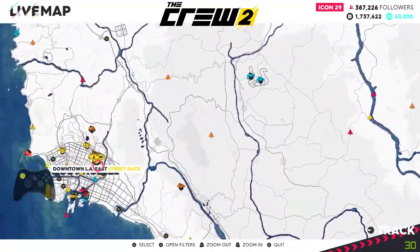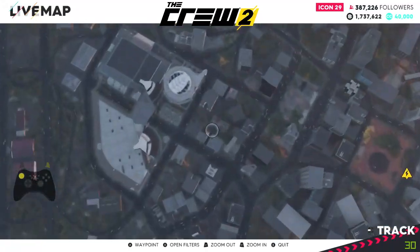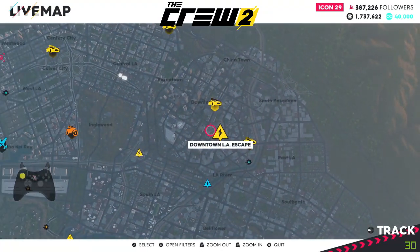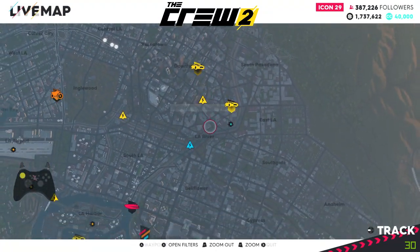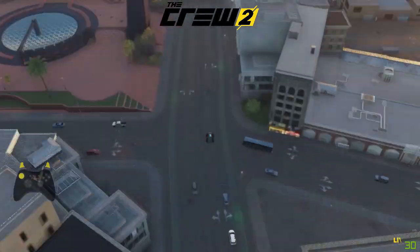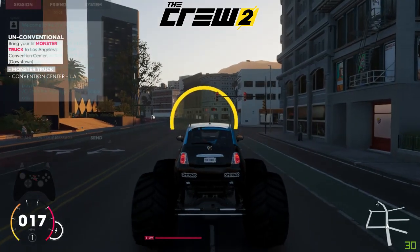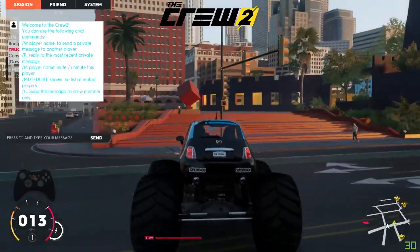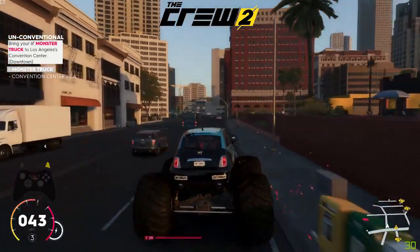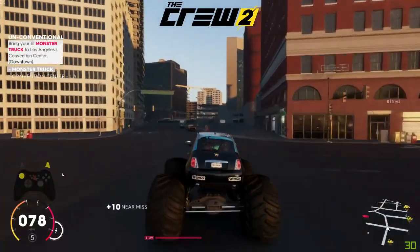Zoom back in and there is this easy-to-spot building which is rather big — that is where the convention center is. If you spawn at Downtown LA, that is one of the easiest routes to get there. Once you spawn, you can see the conditions are Monster Truck and Convention Center LA. It is down and to the left — just follow the road.